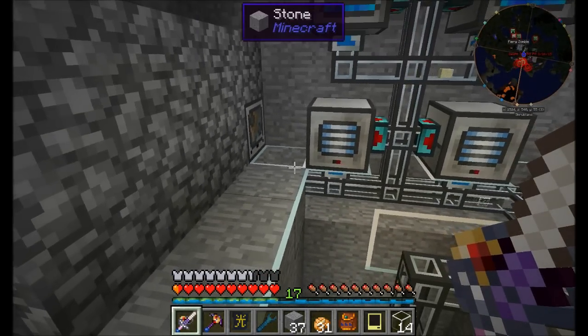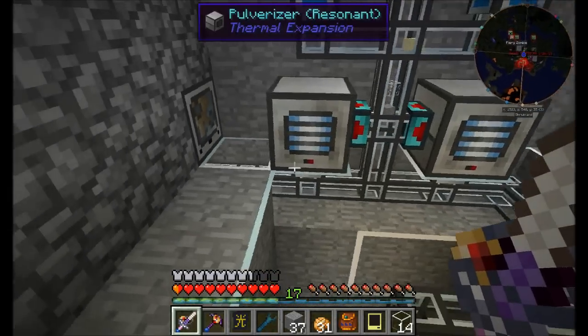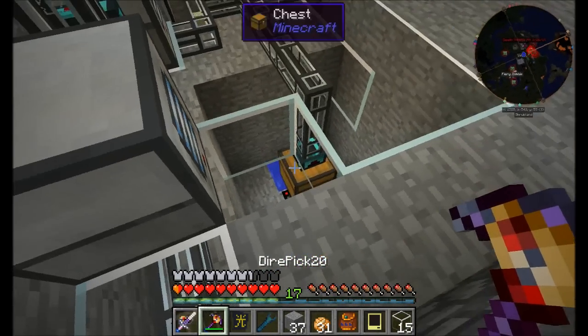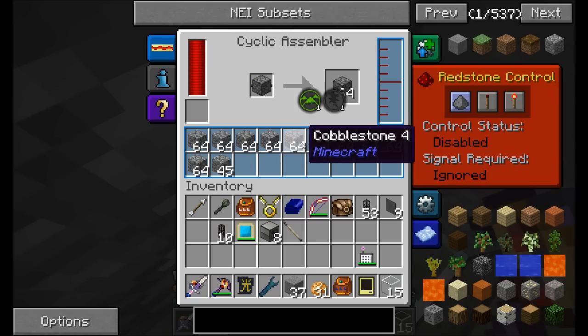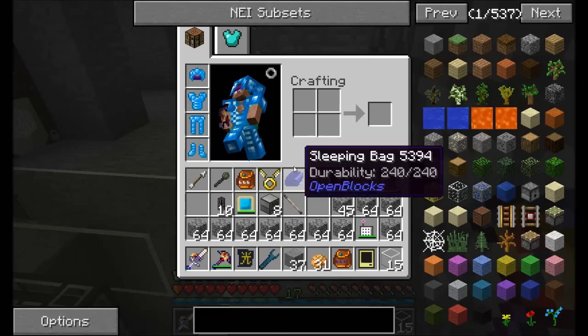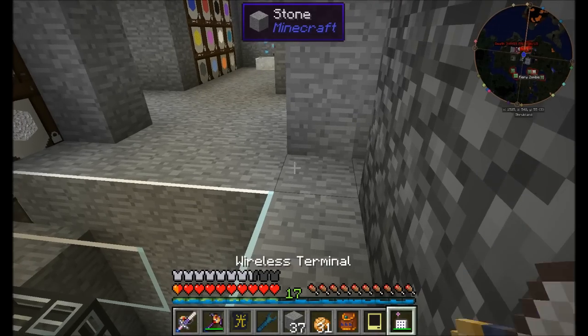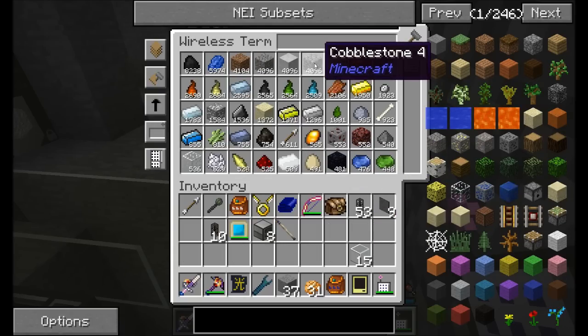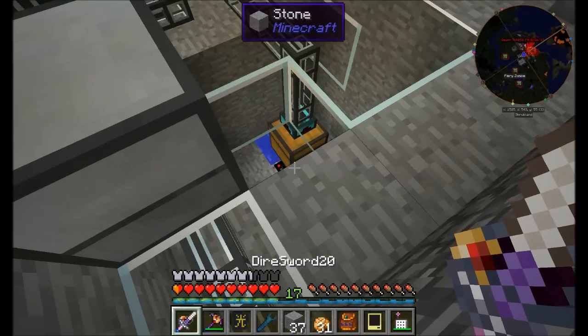We are going to work on a couple things today. First off, I want to touch on some of the things that have changed between last episode and this one. The most important change I'm going to highlight - let me just steal all this cobble out of here so that it doesn't backlog. Remember, any cobble that we put in the system that's over 4096 automatically gets trashed. Cool, so let's take a look.